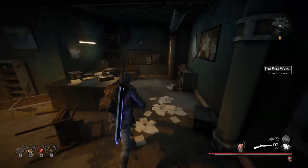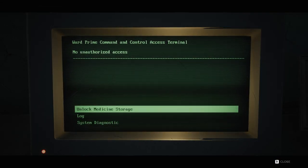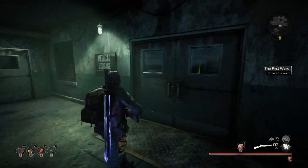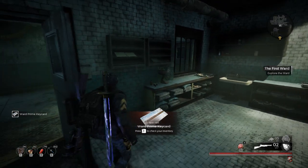With power back on, make your way to the medical chief's office — it's right by that shortcut door you just opened. In here you can use the computer terminal to unlock the medicine storage closet, which is just around the corner. Here you'll get the Ward Prime card key, which you can use right outside the door to the storage room.